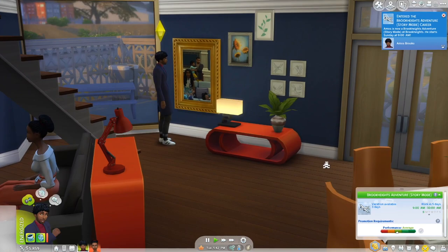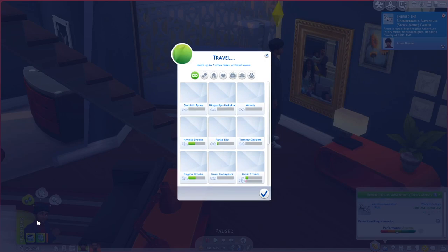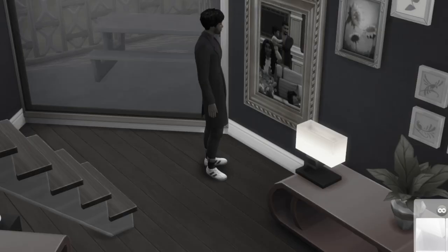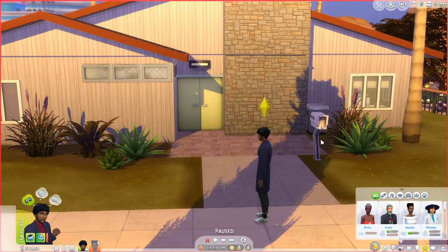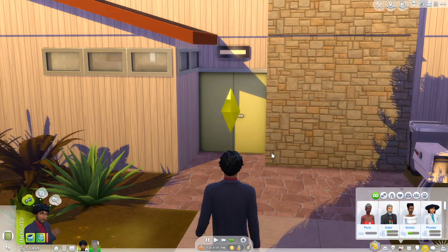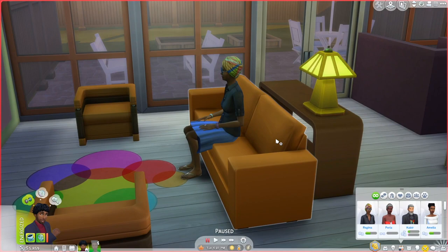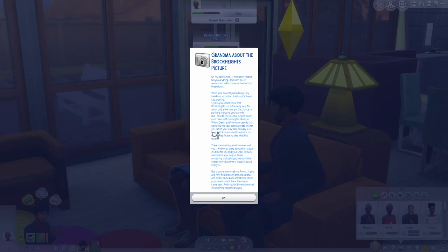I'm pretty sure you can get a job in the open world, but we'll have to see. So now we have to go to Oasis Springs. We're going to go with our sim — I think that's his sister, actually. Her house is Brook's, of course. So now we are at grandma's house. We're going to knock on her door. She said come on in, honey. Regina. We have to ask her about the picture — ask grandma about the picture and Brook Heights.